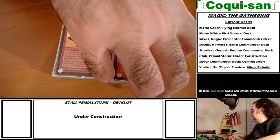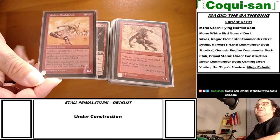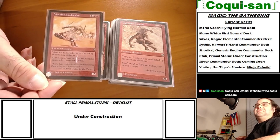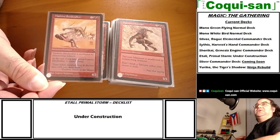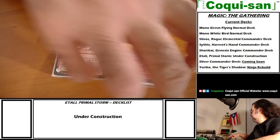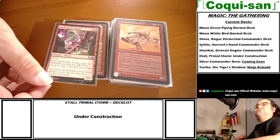Viashino Sandstalker - same thing, haste and goes back to hand just like his partner. Three mana, 4/2, which is very solid. Again with Aki Coalflinger you can give him first strike right then and there.